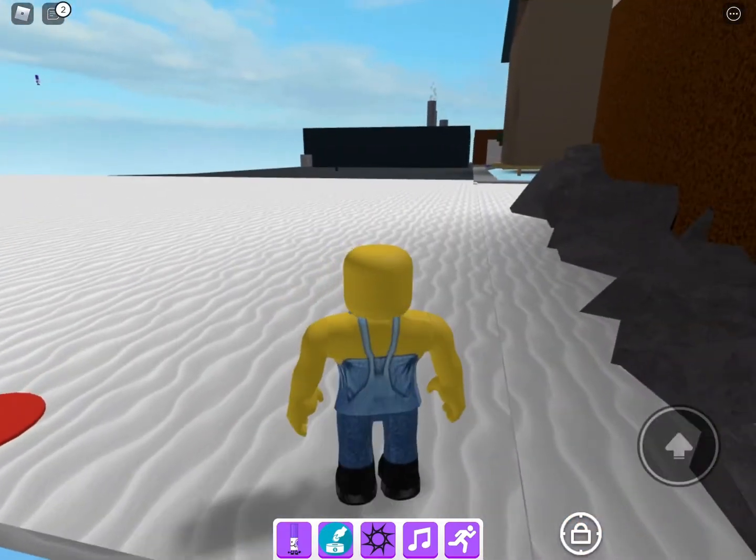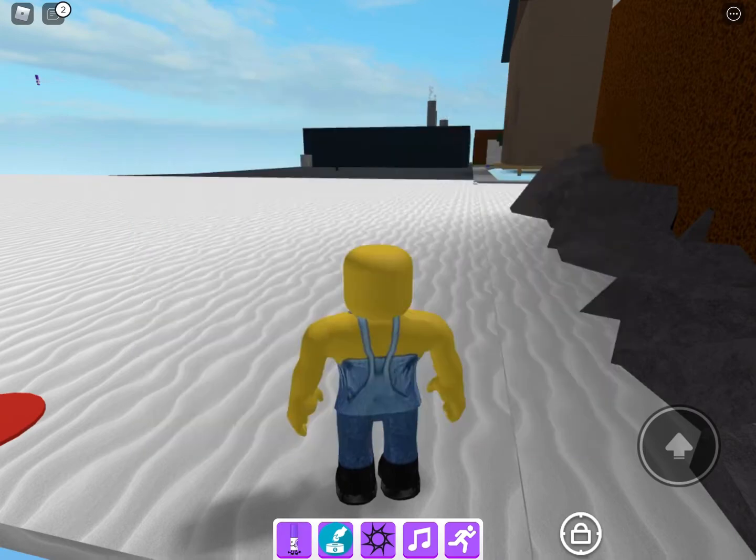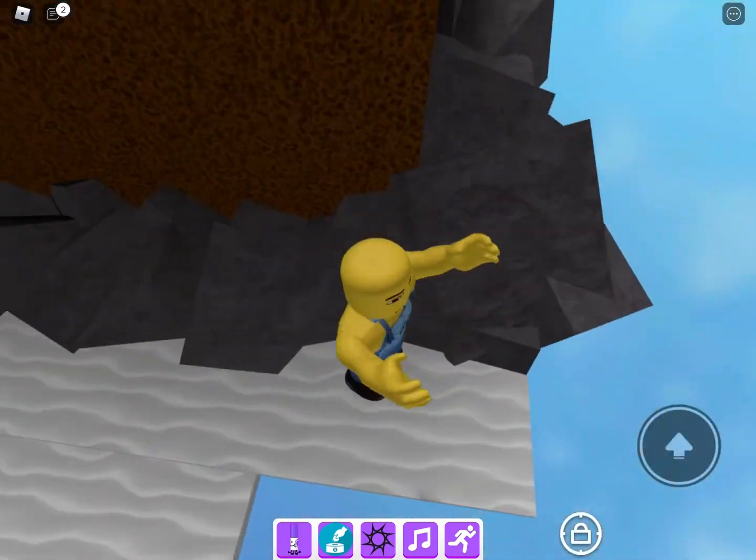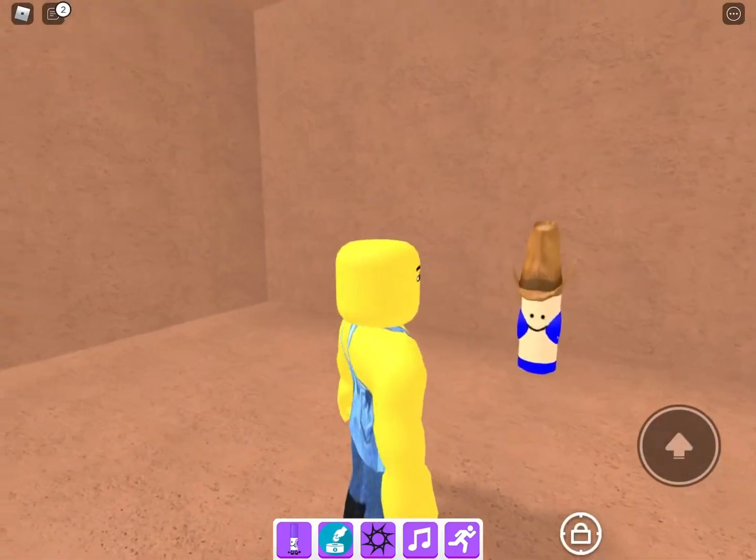So you go to where her name was, and you just got to jump down here. Look — flamingo marker.